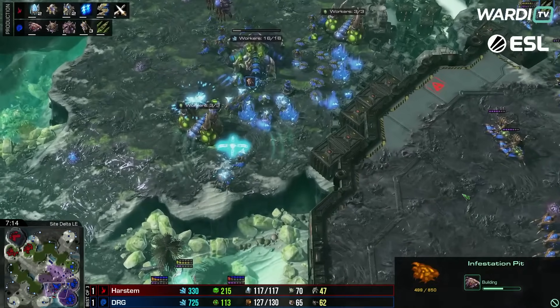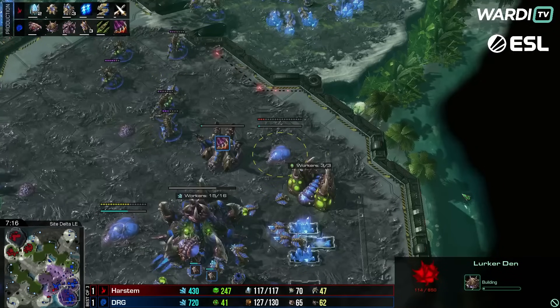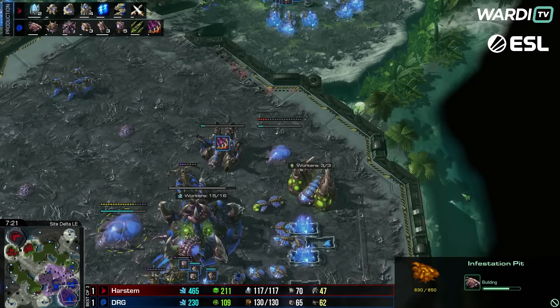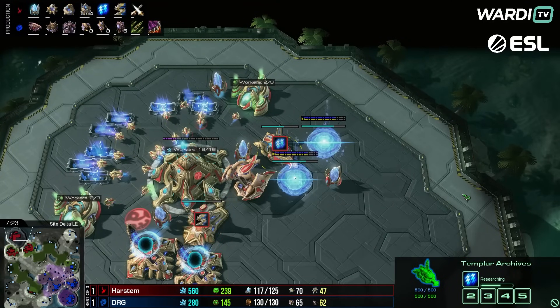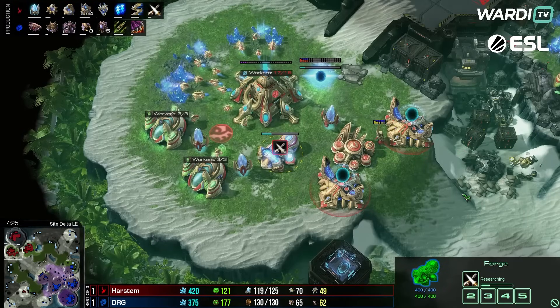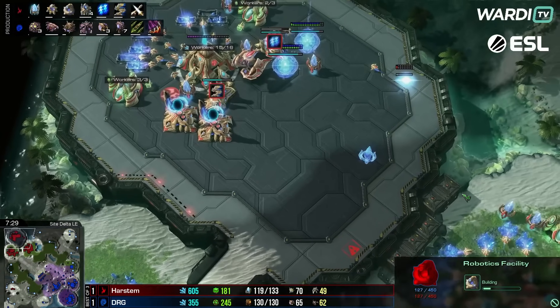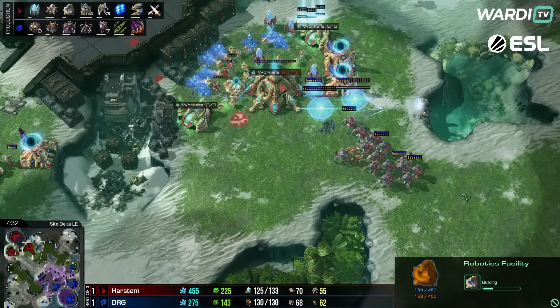Harstem should be in a good spot with Storm coming — this time DRG is not going to go for the initial all-in like he did last game. He transitioned out of it but was never really stable on his own two feet, and eventually that's what led to Harstem bulling him over. So now DRG is going to go straight toward tech instead of investing in some sort of attack initially.